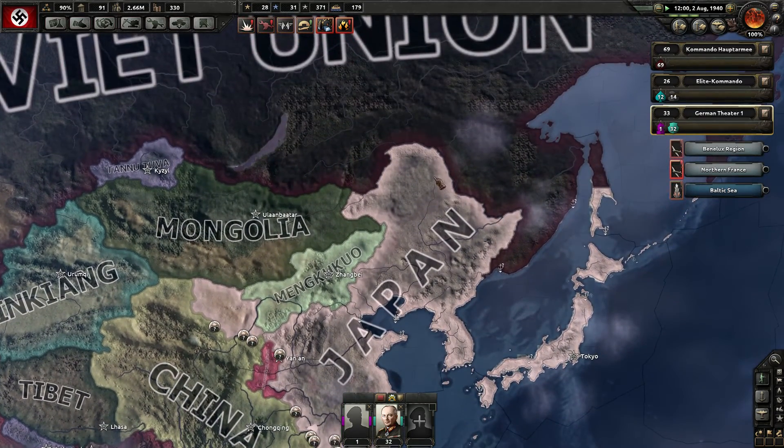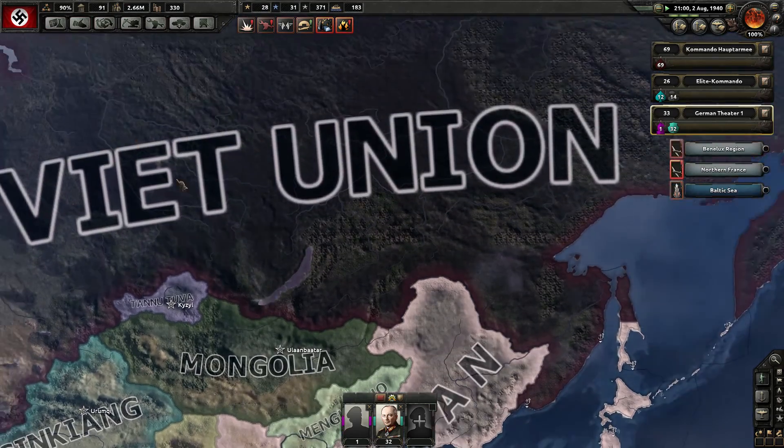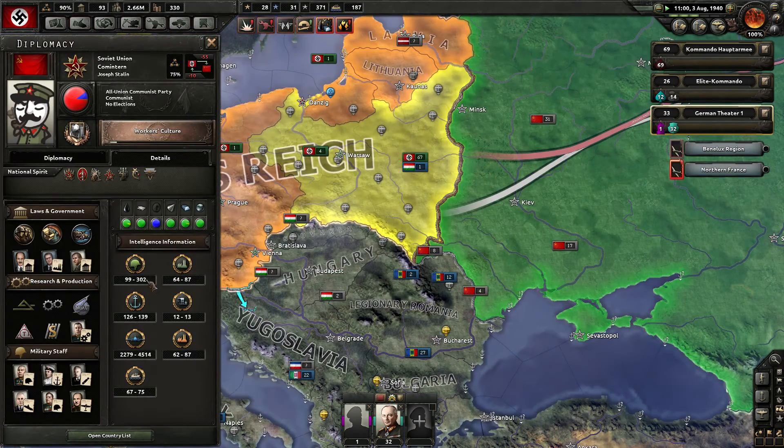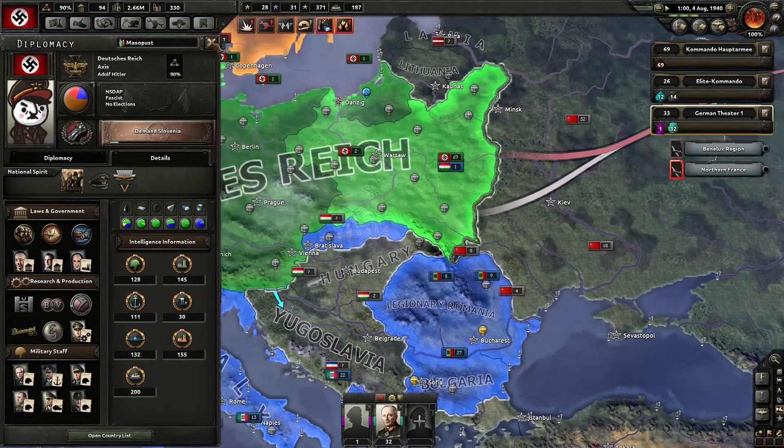Then Japan can reshuffle a lot of troops to the north and occupy a lot of forces in the east, because the Soviets have a lot of divisions — 200. We have 128, so they have the majority.